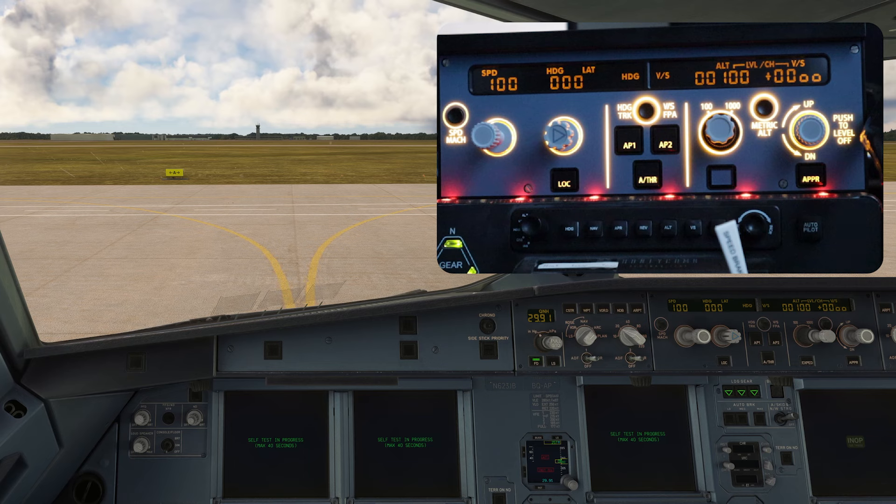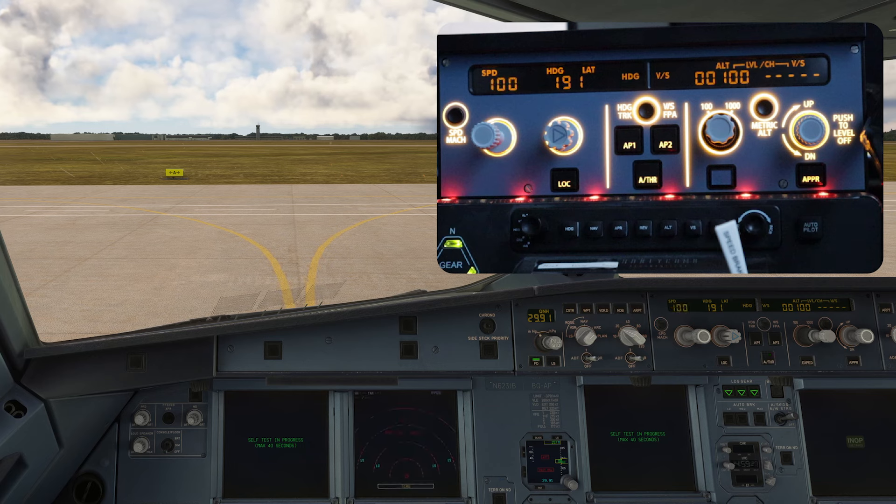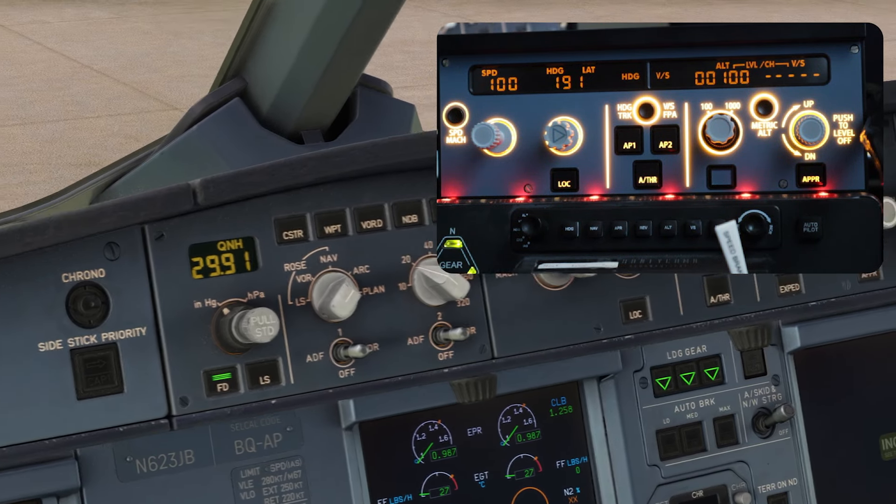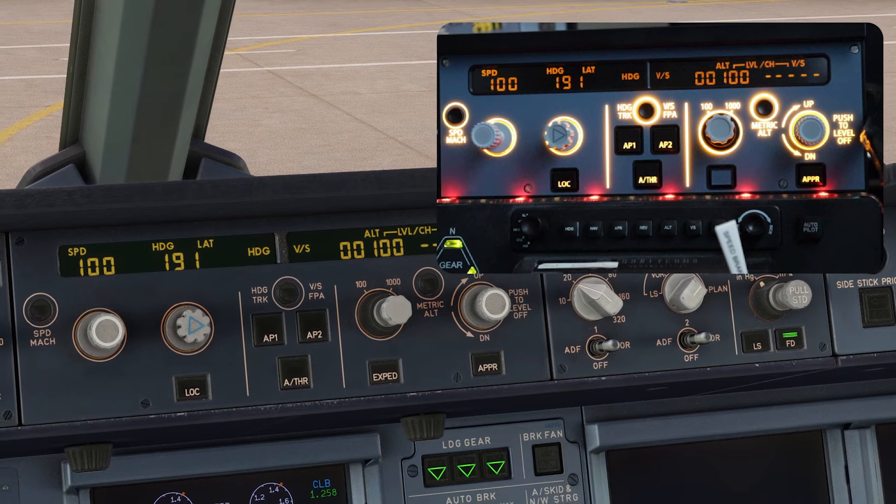By default this FCU works with the default MSFS A320 and of course the Phoenix, and it also works with Fly-By-Wire. If you have MobiFlight, you can go on flightsim.to and get it working with other aircraft including the 737, which I haven't tried yet but apparently works really well — that's a mission I'll be doing.